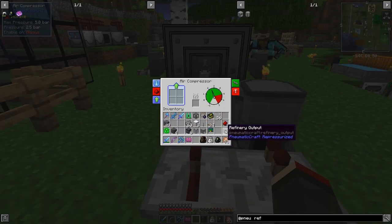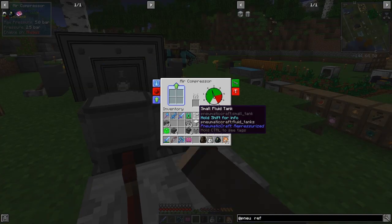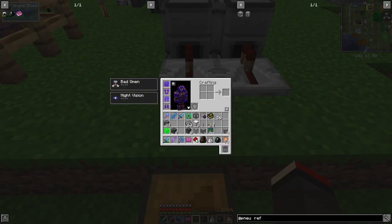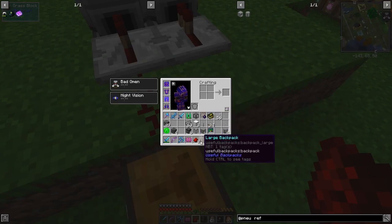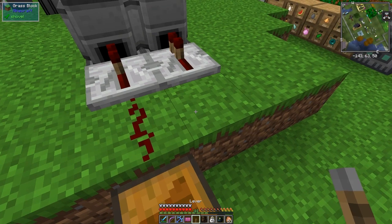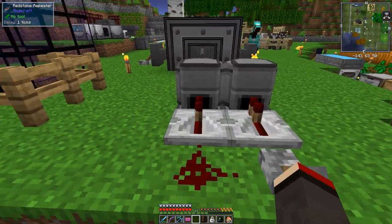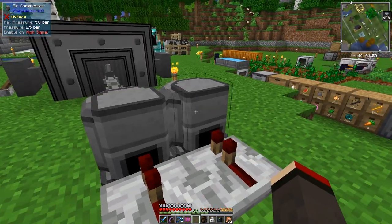I've got these two compressors, and this time I don't need to take the coal out — I can actually control them with redstone. So let's make this a high signal for both of these. I also need some coal. Put some redstone down here, one piece of redstone, and beside the redstone a lever — you can then turn these on and that gives pressure. So now they can be controlled without removing the coal.